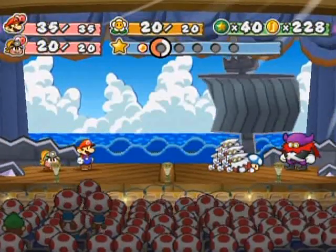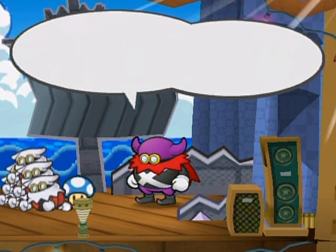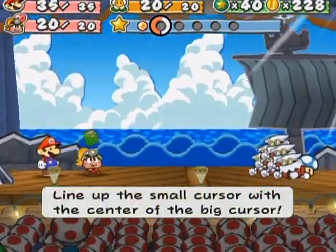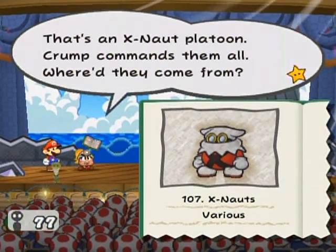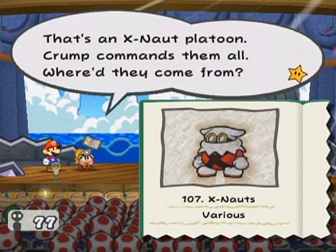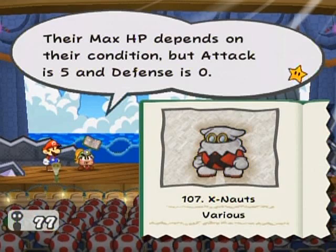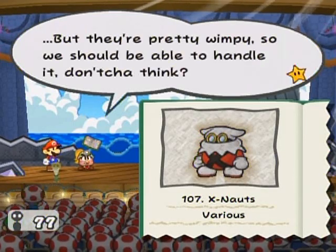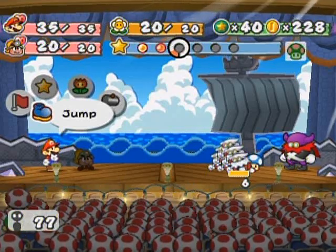Hello everyone and welcome back to the walkthrough. I learned something recently that I thought I would show off here, just by doing a little tattle on something I didn't tattle in this battle - the X-Nauts. Even though you technically have this tattle in your tattle log, number 107 is the X-Naught tattle, but there's a variation - the X-Nauts tattle. An X-Naught platoon - Crumb commands them all. Their max HP depends on their condition but attack is five and defense is zero. They come at us with coordinated group maneuvers but they're pretty wimpy, so we should be able to handle it.